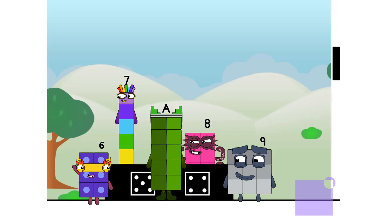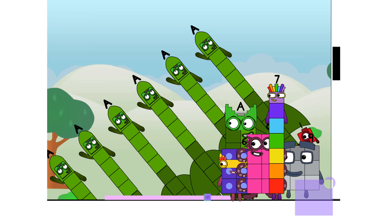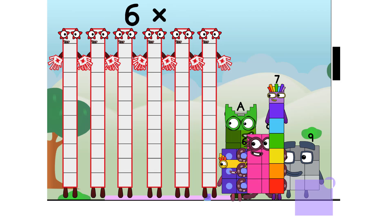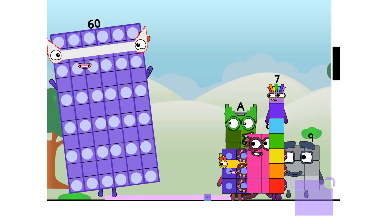Thank you for coming to play my big new game. I'll roll the dice to start, my friends. This game is called 'How Many Tens?' Six. Six times ten equals sixty. I am sixty, here to play, with sixty spots. Hip hip hooray! Cool.